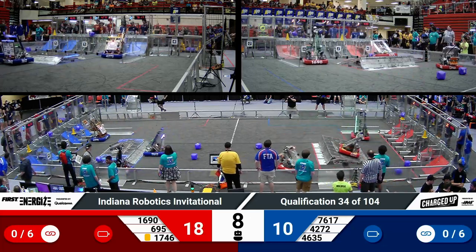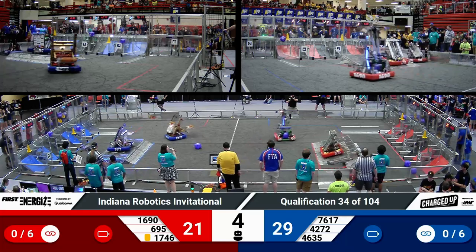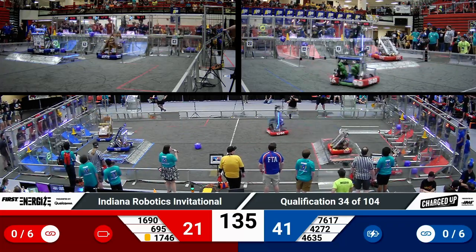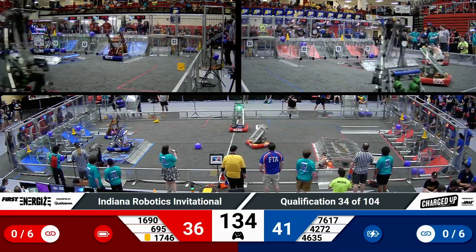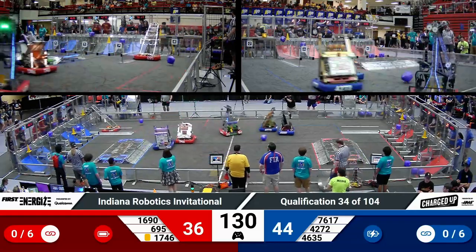We've got two game pieces in the top row, two so far in the middle for the Blue Alliance. Over on Red, we have two scored game pieces up top, at least one possibly on the floor for the Red Alliance. As time expires in Auto, we did have one robot docked for the Red Alliance — that's going to give them 10 points coming out of Auto.